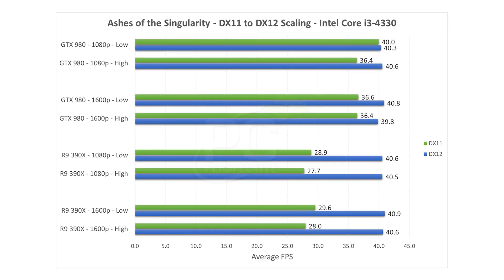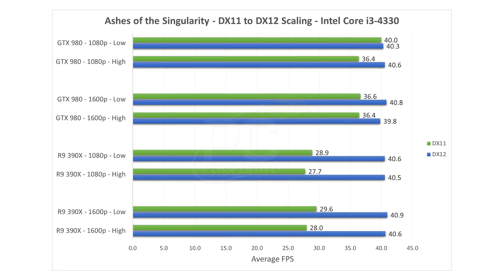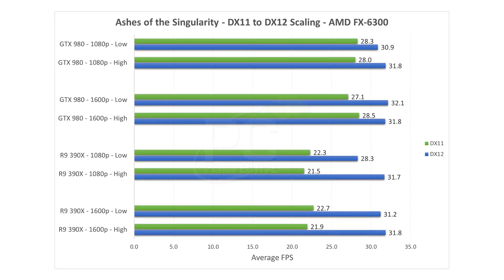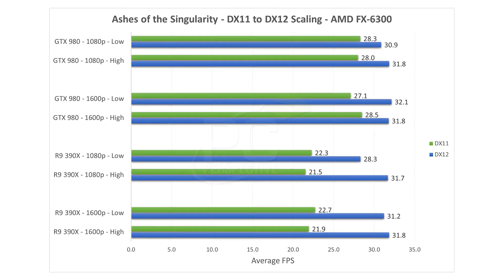If you look at a mid-range processor like the Core i3-4330, NVIDIA sees about 10–12% improvement going from DX11 to DX12 — a modest boost, but there's something there. AMD sees a 40–42% increase going from DX11 to DX12. As a result, the DX12 end scores show both cards performing very similarly, despite NVIDIA's large lead under DX11. Very similar results appear with the AMD processors — the FX-8370 and FX-6300 — with 13–18% gains for NVIDIA and 47–45% gains for AMD, resulting in very even performance between the two parts.